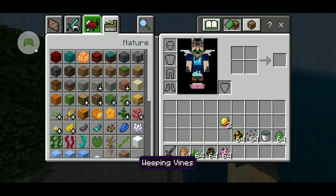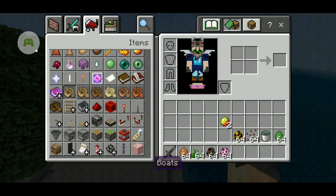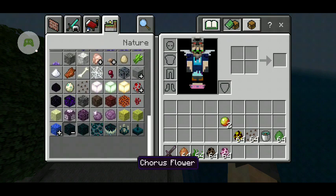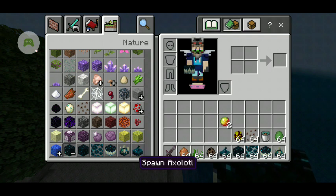I need to tell you something — there is no boat with chest, there's no mangrove wood. But we also got some Skulk. Right here we have the Skulk.